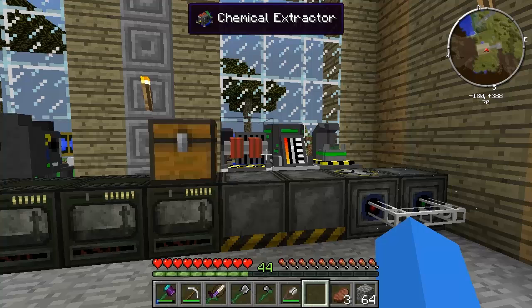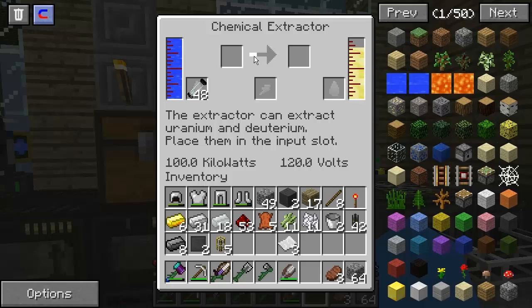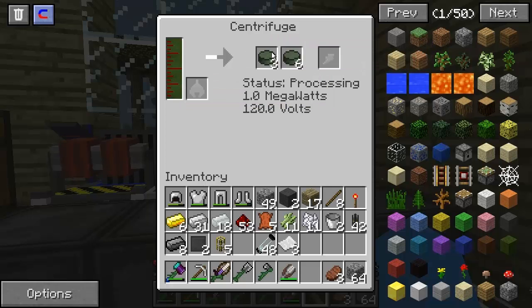I'll tell you something, guys - I've looked into exactly what my problem was in the last episode with these three machines. Nothing is the problem; everything is working as it should. As you can see, the chemical extractor here is going ahead and it does actually create stuff. It creates deuterium from water, which is why this progress bar is still going along. It doesn't need anything to do anything - it will just go ahead and create this deuterium.